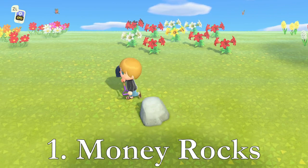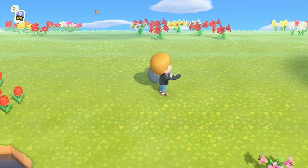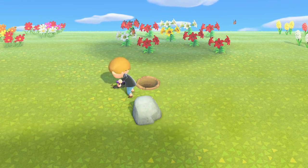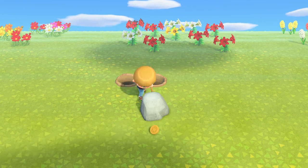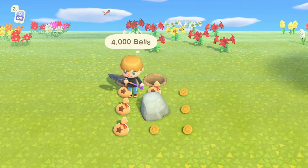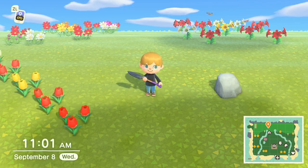Tip number one: money rocks. There are six rocks on your island, and one of them every single day will contain money. You never know which one it is, so check all your rocks until you find it, then dig two holes right behind it and start going at it. The two holes prevent you from bouncing back so you collect all the money available. This is not a new tip, but it's something you should do every day to collect bells, because bells are very important moving forward.